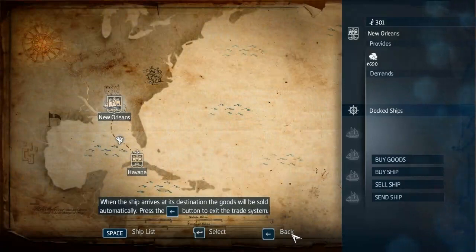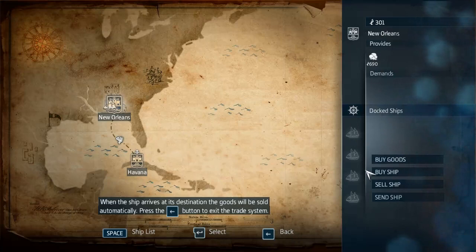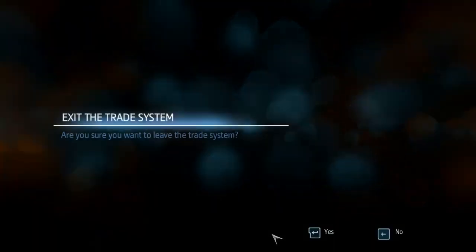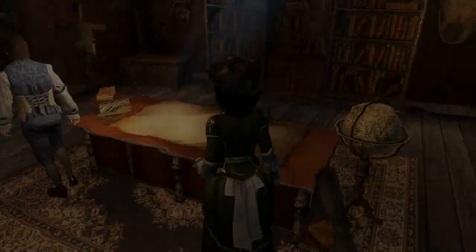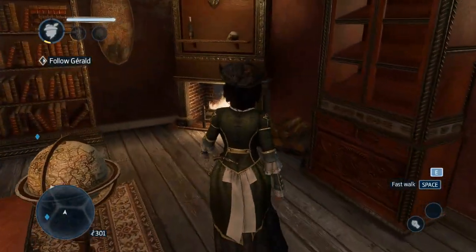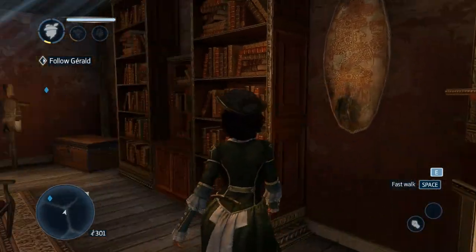Press the back button to exit the trade system. I don't really understand how that helps me make money. Anyway, done. Back. Are you sure? Yes. So we can trade for money, I guess. I don't know if this is a reliable way to make money in the game.